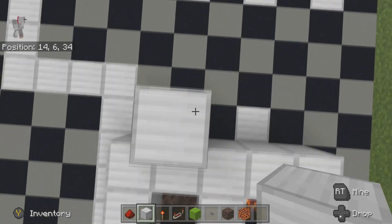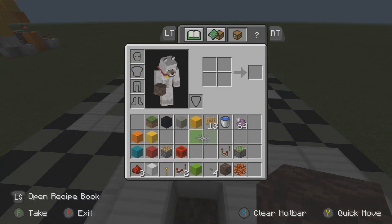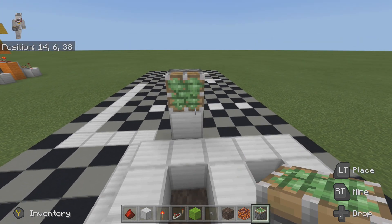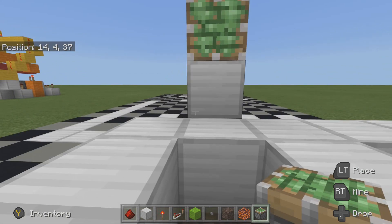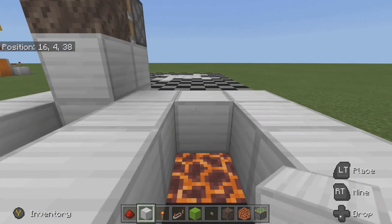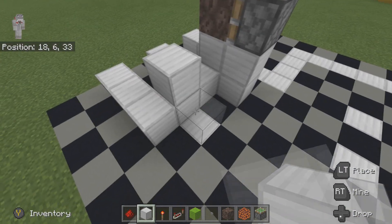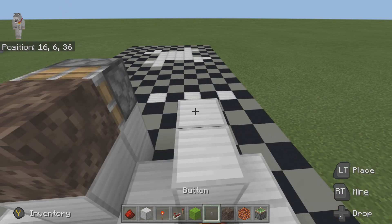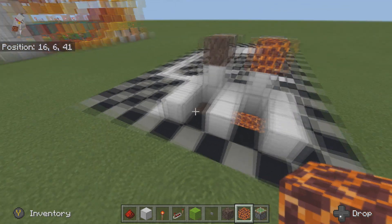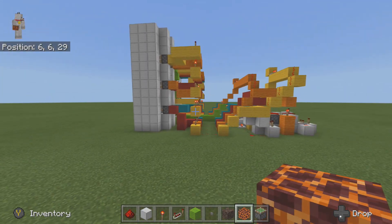The next important thing is to build up two iron blocks at the back of the floor plan and stick a sticky piston in the front, then stick another soul sand there and fill the block in. We're going to do the exact same on the down elevator side — stick the sticky piston down and place a magma block there.